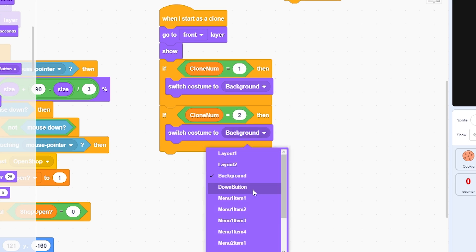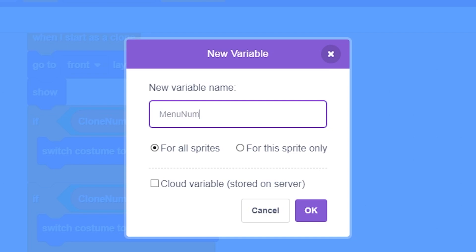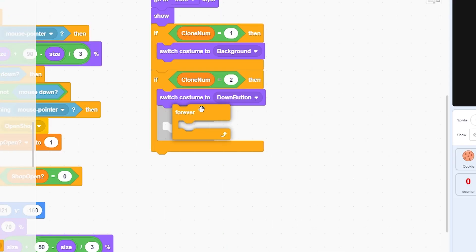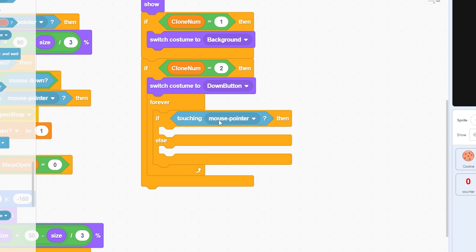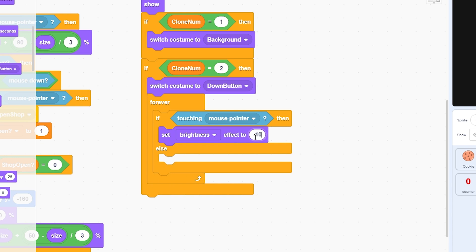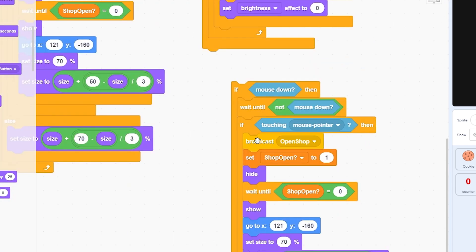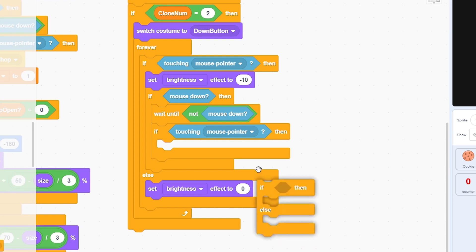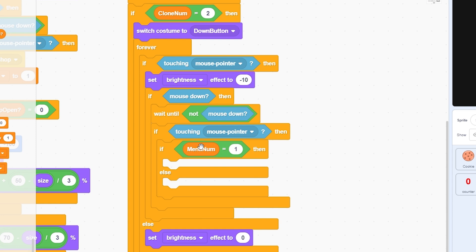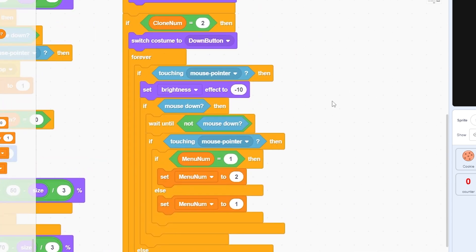If clone number equals 2, that's the down button. Make a variable called 'menu number' for all sprites. In a forever loop, add hover effect: if touching mouse pointer, set brightness effect to negative 10, else set brightness to 0. For clicking: if mouse down, wait until not mouse down, then if touching mouse pointer — if menu number equals 1, set menu number to 2; else set menu number to 1.